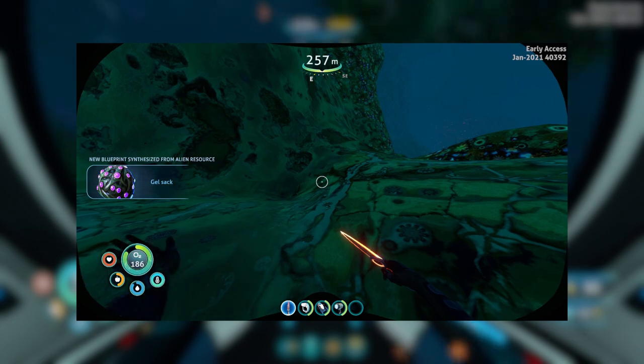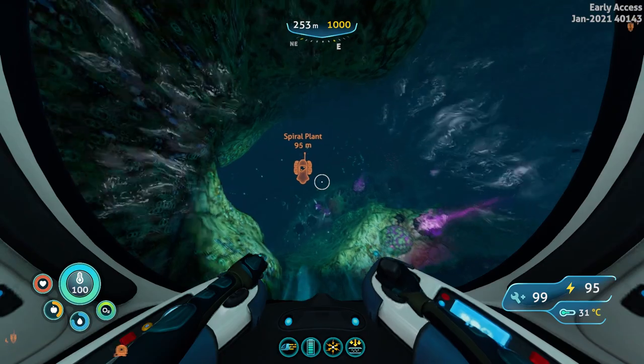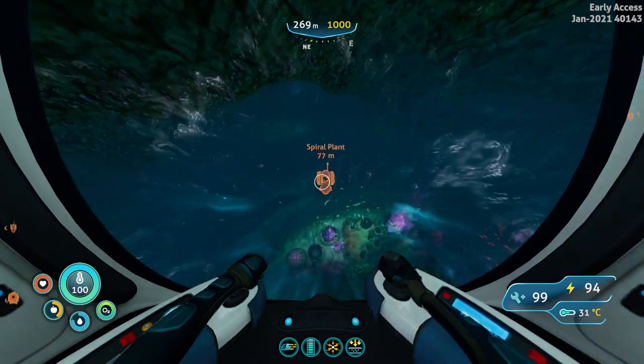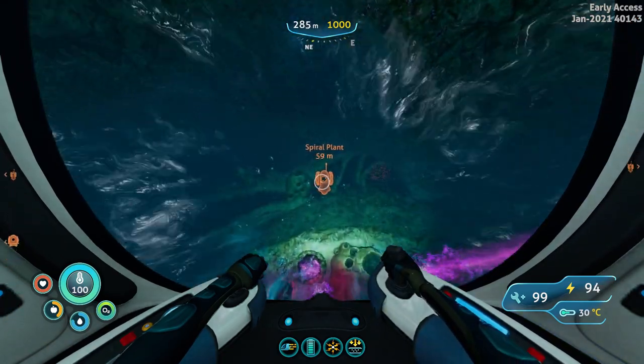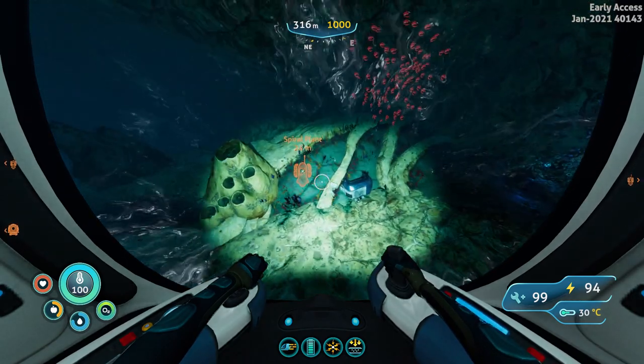You can pretty much find gel sacks all over the map. Now that we have the gel sacks we are going to go to the bottom of the deep purple vents, and for that you will need an upgraded sea truck or you will have to free dive beyond 300 meters.